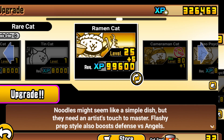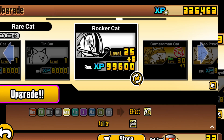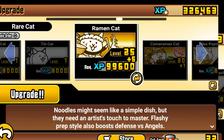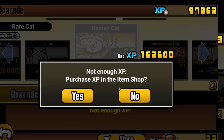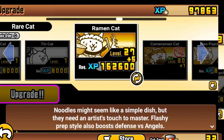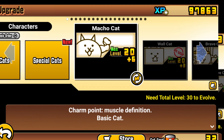Now while nothing really changes in terms of its abilities, what did change is that its HP and defense are really good. I really like the concept of Ramen Cat. We can try to upgrade it even though we don't have enough XP. Anyway, let's go try out Ramen Cat.